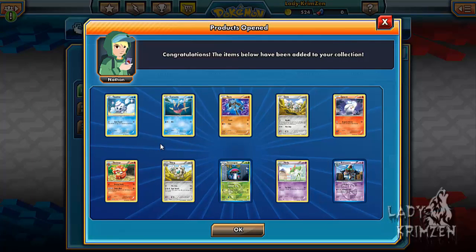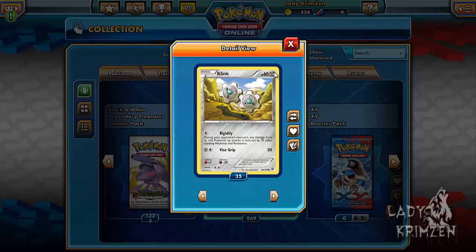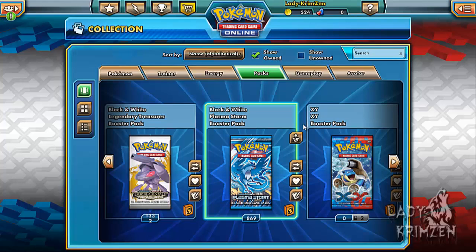Eighth pack: Vanillite, Carvana, Rylou, Klink, Litwick, Simiseer, Klang, Amoongus, Curlier Reverse Holo, and Behemind as the rare.